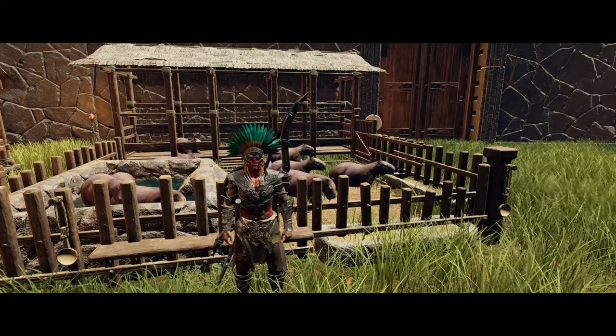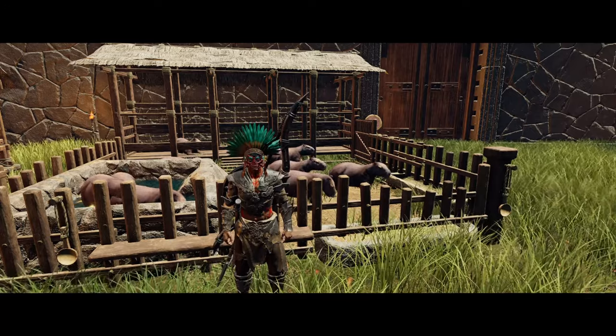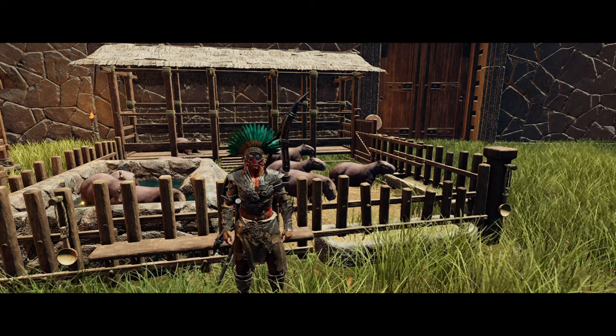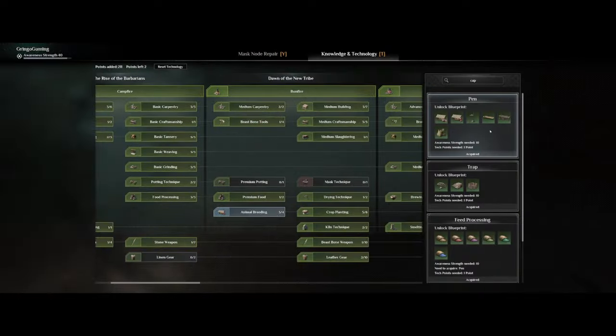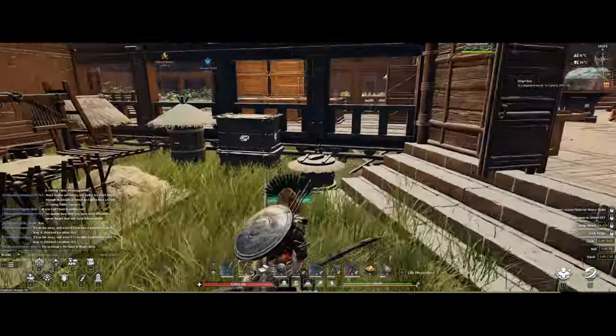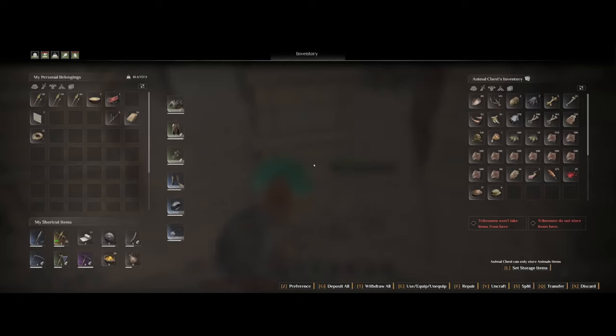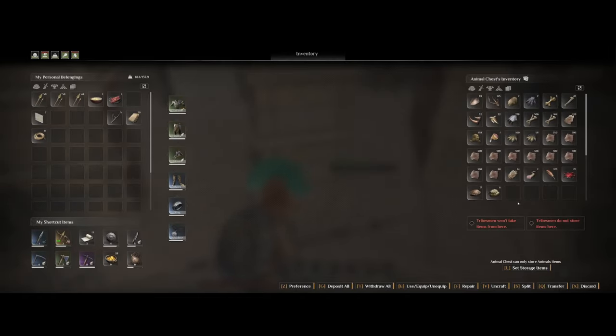Hey, what's up everyone! Today we're going over how to tame capybaras, which can be obtained quite early on. You're going to make yourself a capybara pen where you can start to breed them. From capybaras you will get tons of poop or feces to use as fertilizer for your crops, but you also get fresh meat, beast hide, bones, blood, and a small chance of a common carcass chunk — which can be used for even more meat, hide, or bones at the butcher's table.